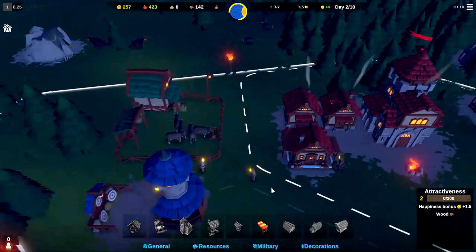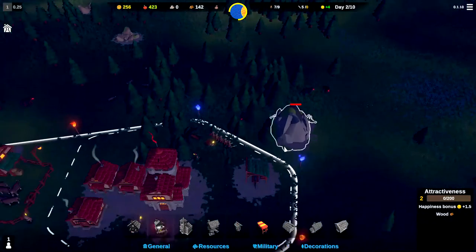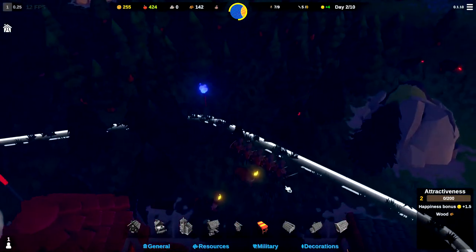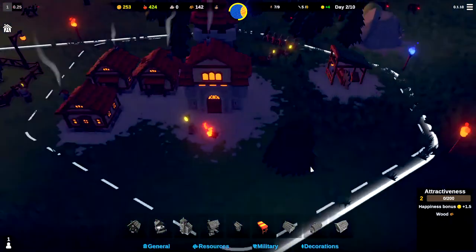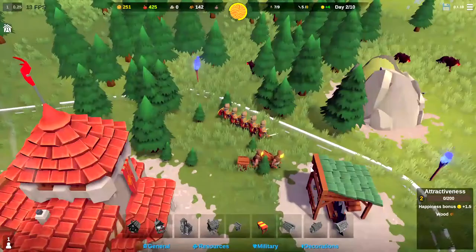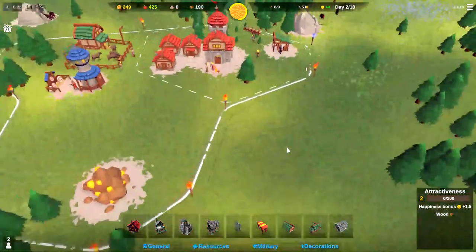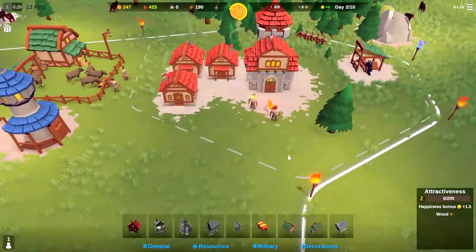Obviously having a ranged unit means you can do damage at range. As we progress and the attacks get bigger, they will have archers — their version of swordsmen. Axemen are a little bit weaker than swordsmen. They will also bring trolls; I've seen catapults and battering rams. So they have plenty of options to attack our little city here.